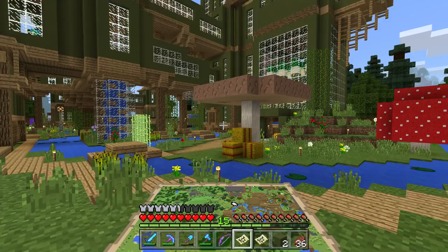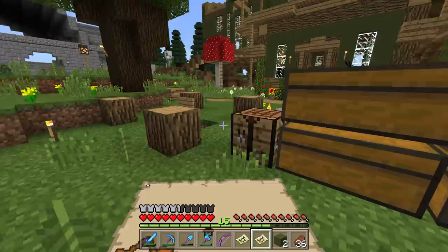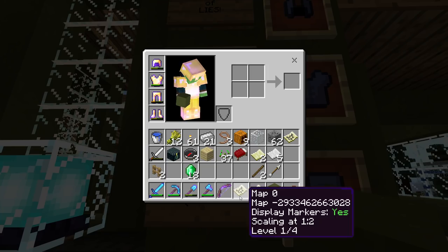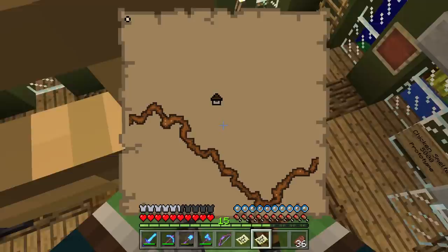So the woodland mansion is that way, and the ocean map is in the opposite direction — my marker is at the bottom right, so that's way out the other way. We are not going this episode because this is a big adventure, but I'm glad I now understand where I need to go. Now — let's get a llama!